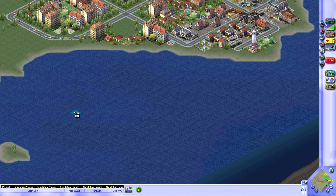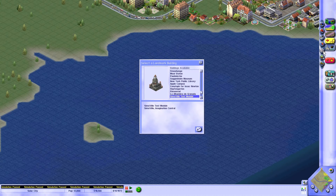This little island — I was thinking about putting the lighthouse there, but there is in fact a landmark we can do. The Statue of Liberty is in here somewhere. I'll have to look for it.